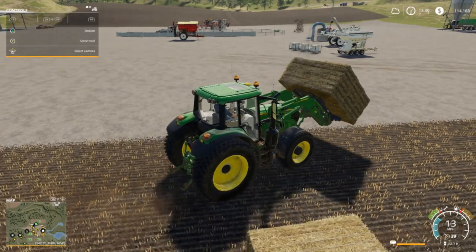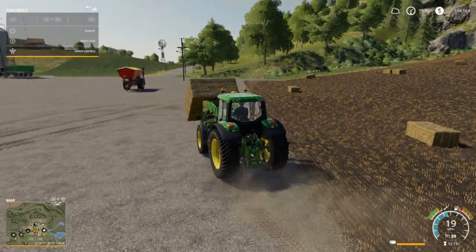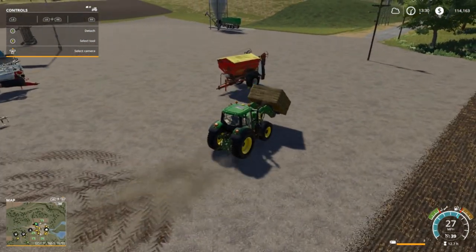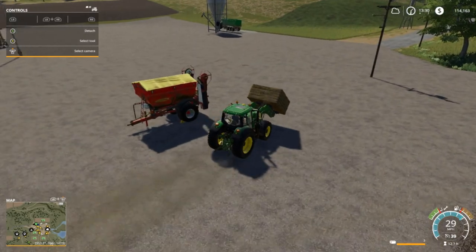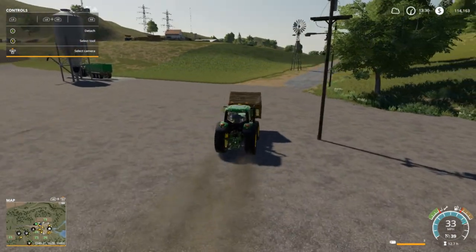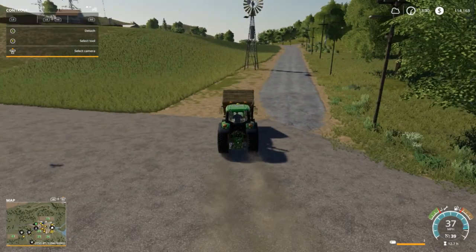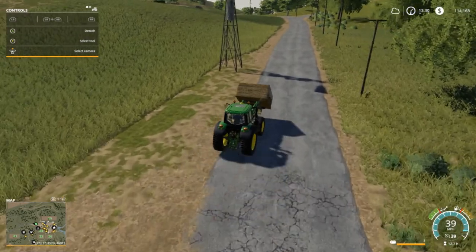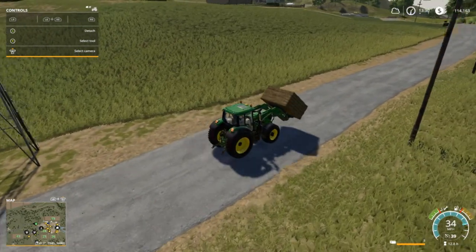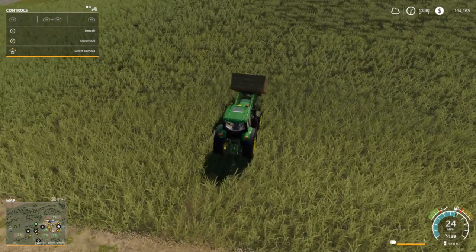Wise to unload — just go take them up here and unload them, grab our trailer, load it up and load the bale spike again. We'll probably take these straw bales and just put them in that barn. I want a little shed. I hope we don't get crop destruction when I do this — I don't think you get it on grass whatever stage it is.